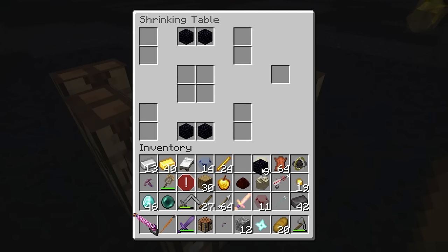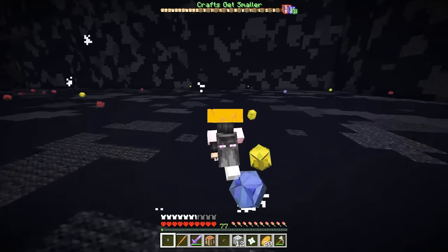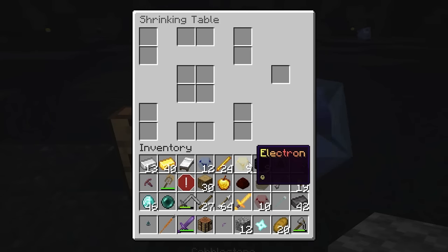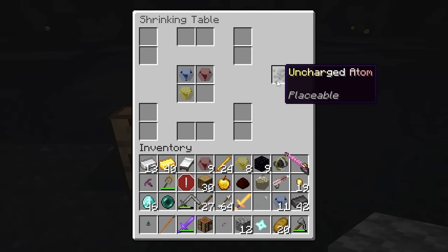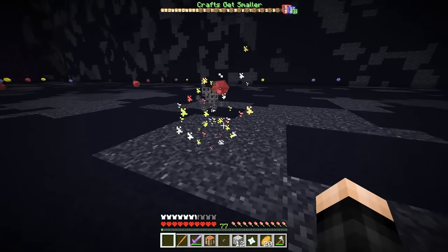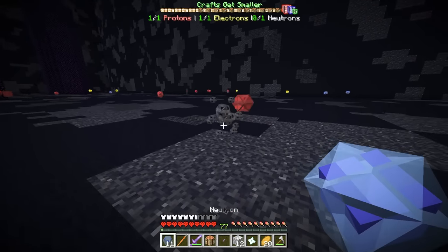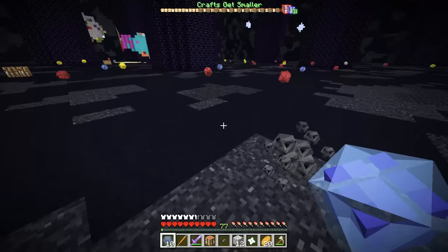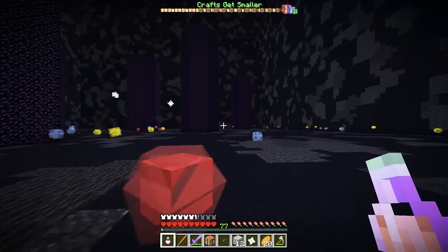After getting a bit more things, we can now make whatever this next thing is — an atmosphere anchor. Oh, I can jump higher — it's kind of like space now. Anyways, back to crafting. The final thing we can make is going to be with one proton, one neutron, and then one electron — we get an uncharged atom. Placeable — it's apparently the final thing we can craft. I got to fill it. Proton, electron, and finally with one neutron — we get another potion. Is this going to be the final potion of shrinking?